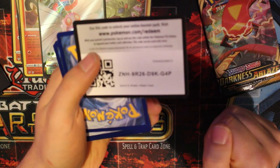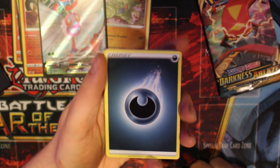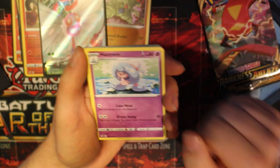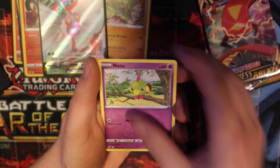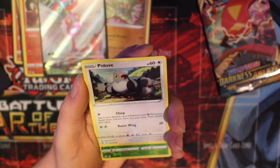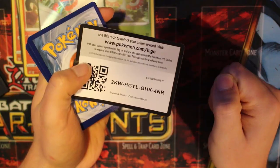Code for the lovely people. Dark energy. Hatrem, a Cursed Shovel, Phanpy, Sizzlipede, Snom, Snover. It's dark energy - anyway, Pidove, Masquerain reverse holo and a Ludicolo. Code for you.